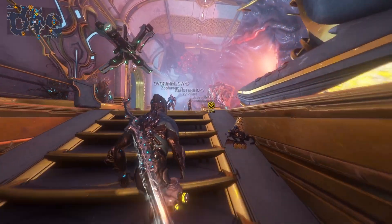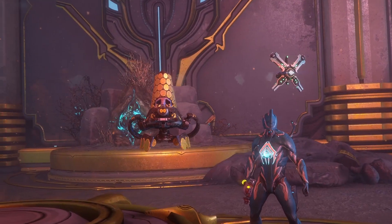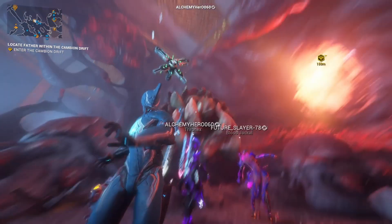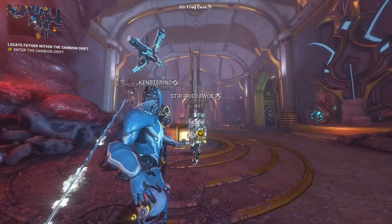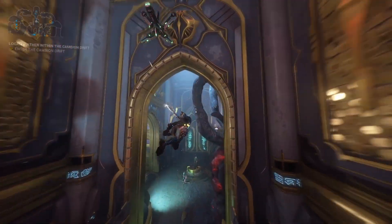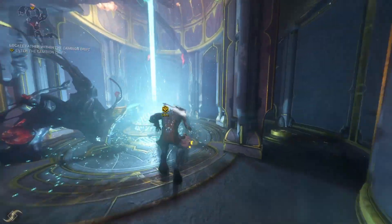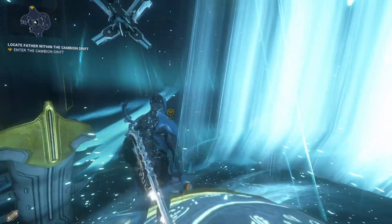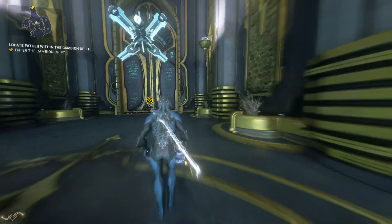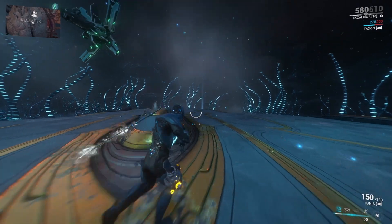If you look on your map you can see this whole location has its own set of vendors. Go ahead and head inside and talk to Mother. She's going to talk your ear off — it seems to be a common theme about this location where every vendor has a ton of dialogue, and none of it is remotely interesting. After she's done, head back to the Cambion Drift for your next objective.